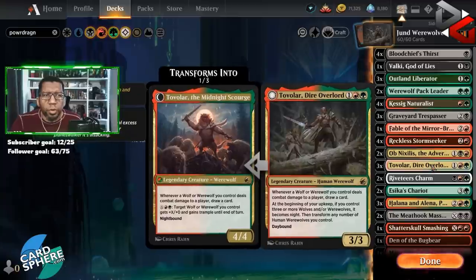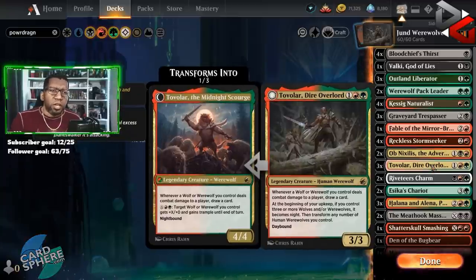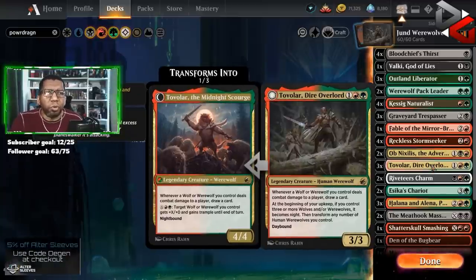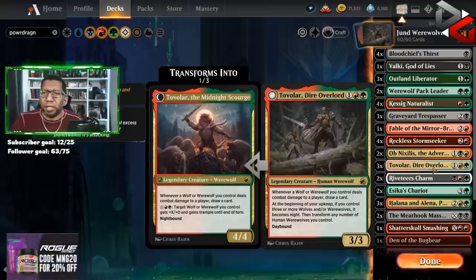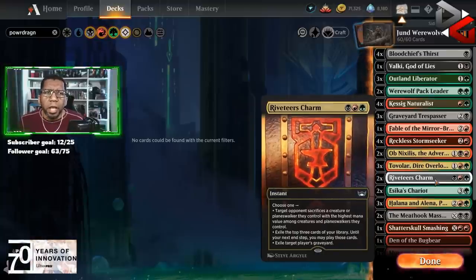Of course we're playing Tovalar — three of these. Could play a fourth; if you want to replace the Fable of the Mirror-Breaker I could see that being a thing. But I also didn't want to get caught drawing multiples and not being able to cast them. So we're going to try out Riveteers Charm.